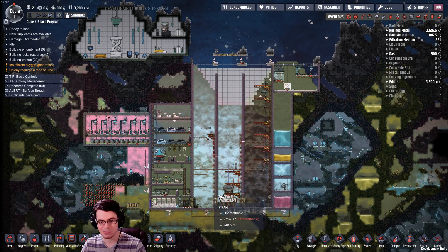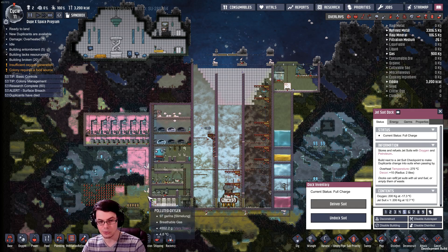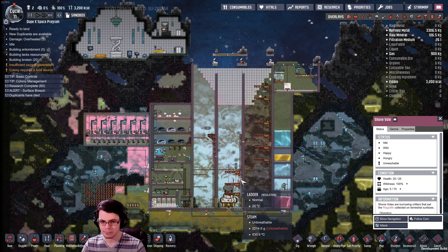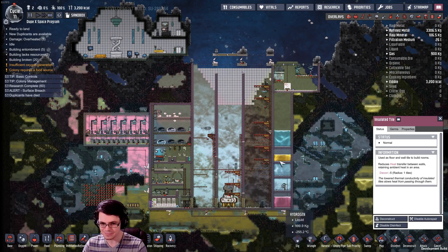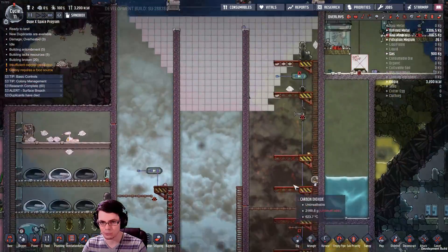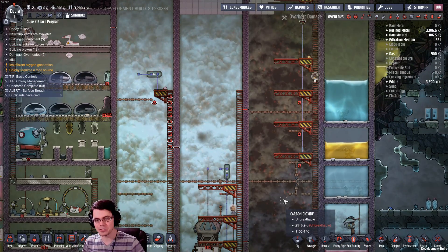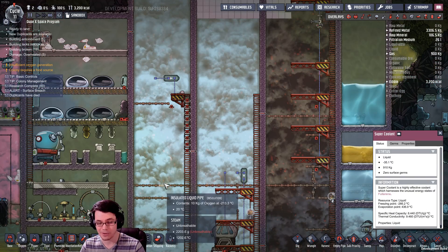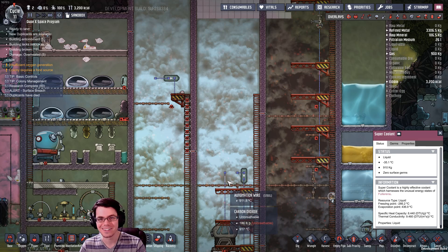That's the Space Industry update dropping in the next couple of weeks. Some highlights: jet suits are great for moving around without ladders, the new shovel critter and dirt sustainability mechanics are a big plus, but there are challenges with abyssalite changes and the technical difficulty of rocketry. Super coolant is something I'm really looking forward to experimenting with. Hope you found this informative — let me know what you think in the comments. If I've earned a subscription, thank you so much. Stay awesome — Brothgar out.